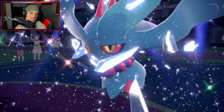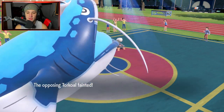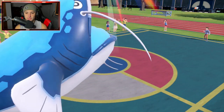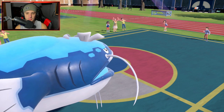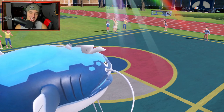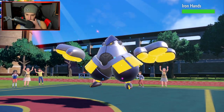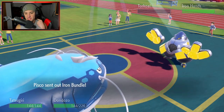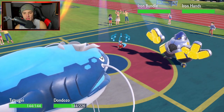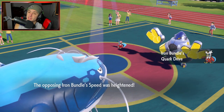Torkoal ate up because it's a bit more defensively bulky, but big time KO from us. Hoping the Sunlight drops very soon. Iron Hands and Iron Bundle come out here — Iron Hands is going to Fake Out. That's a little suck but we'll deal with it. I was going to Terastallize, but I got Fake Out'd. Freeze Dry also comes out — that hurts, that really sucks.